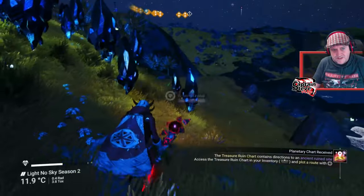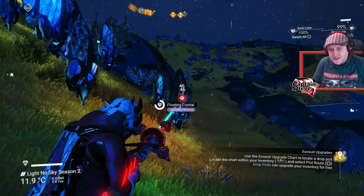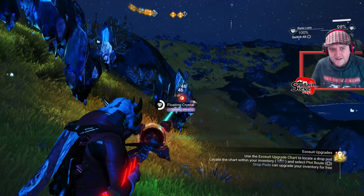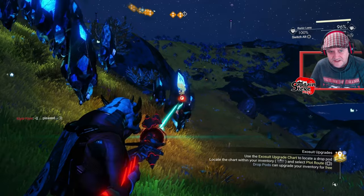Well, how do there, chums? I've just stopped off and look, I've found these things. Now, when you zap these things, you get what's called a glowing mineral. And inside the glowing mineral, you can get some decent resources that I might be able to sell to get a load of units.